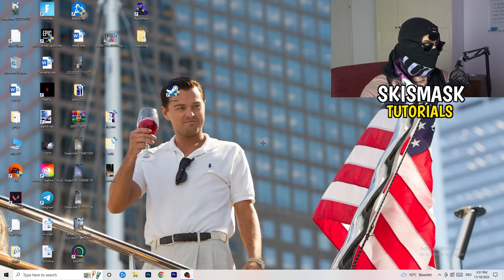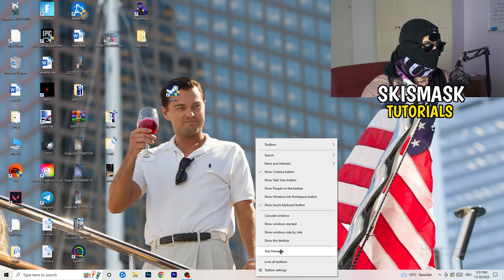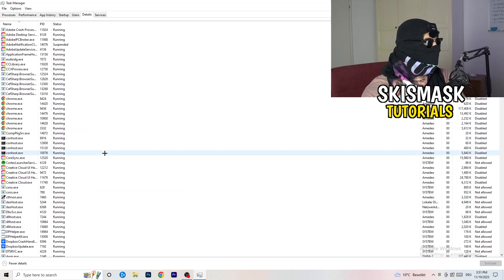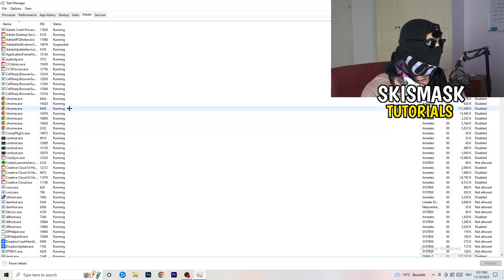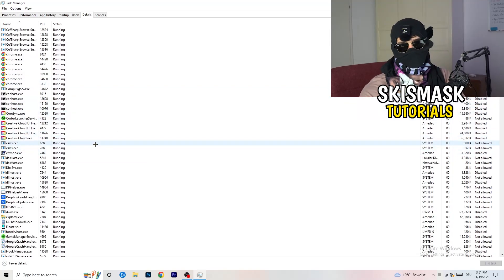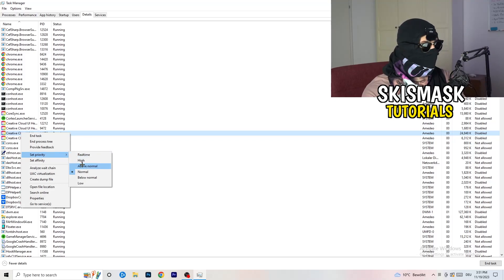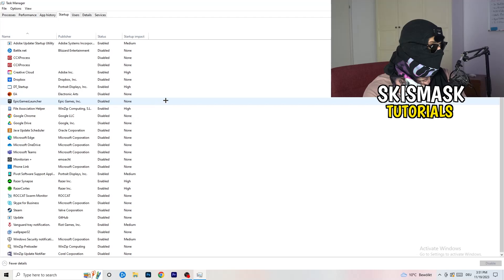Next, navigate to the taskbar at the bottom of your screen, right-click it, and open Task Manager. Go to the top-left corner and click on Details. Search for your game or launcher in the list, right-click it, go to Set Priority, and choose either Above Normal or High — try both and see which works better for your PC. Then try launching your game.